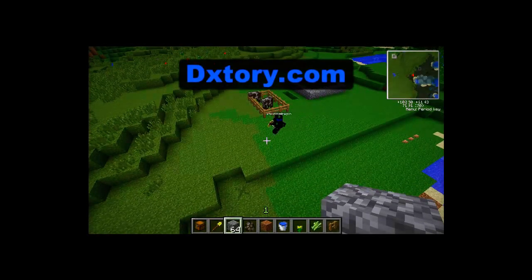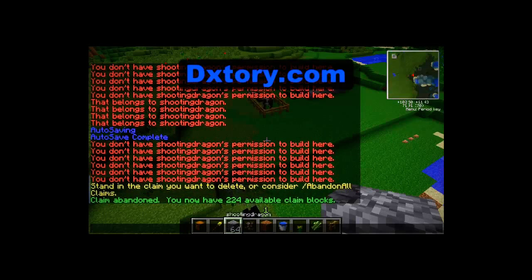Every hour you get another 10 blocks. As you've seen I have 224 available claim blocks, and when you guys join you'll have 200. So go to your house and claim it as fast as you can.